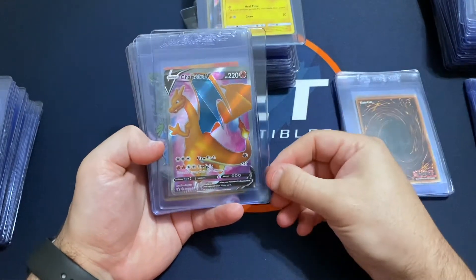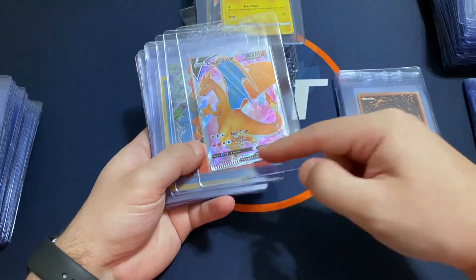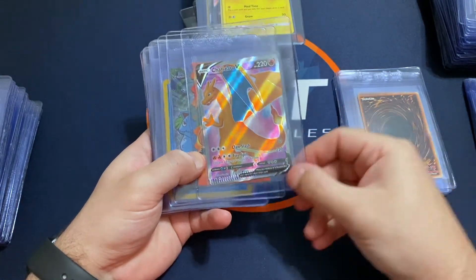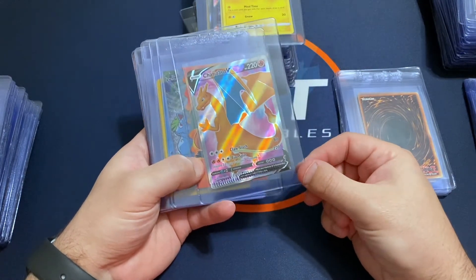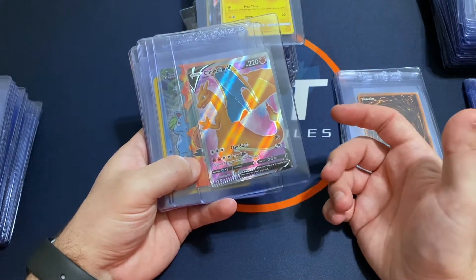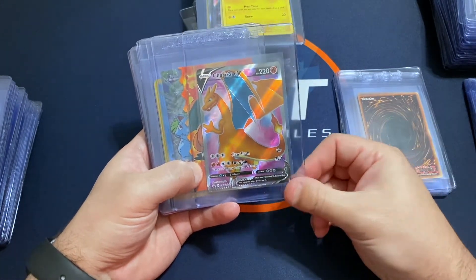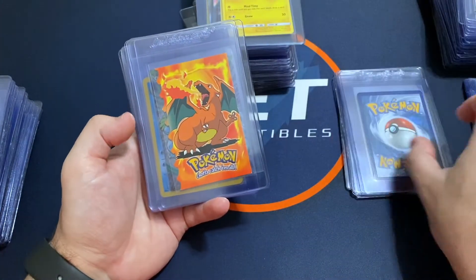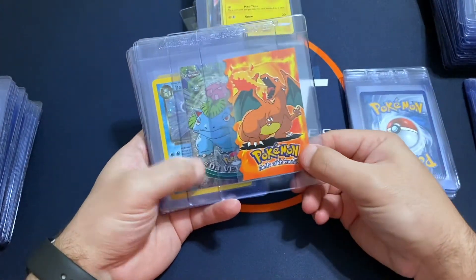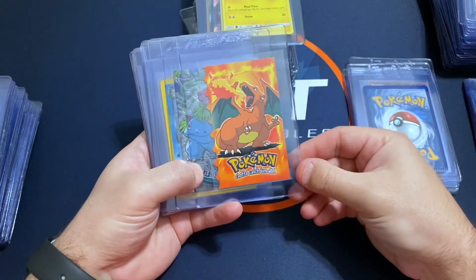I've got this Charizard V from Champion's Path that I pulled myself — check out the crimp on it. I submitted this hoping to get some kind of qualifier, maybe a print defect or something like that. Thought it was pretty cool so I thought I'd get it slabbed to see if that would give me some kind of qualifier.